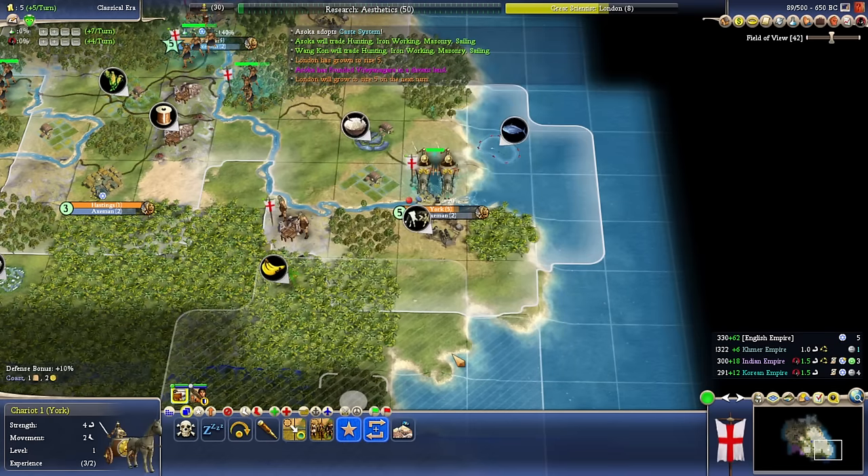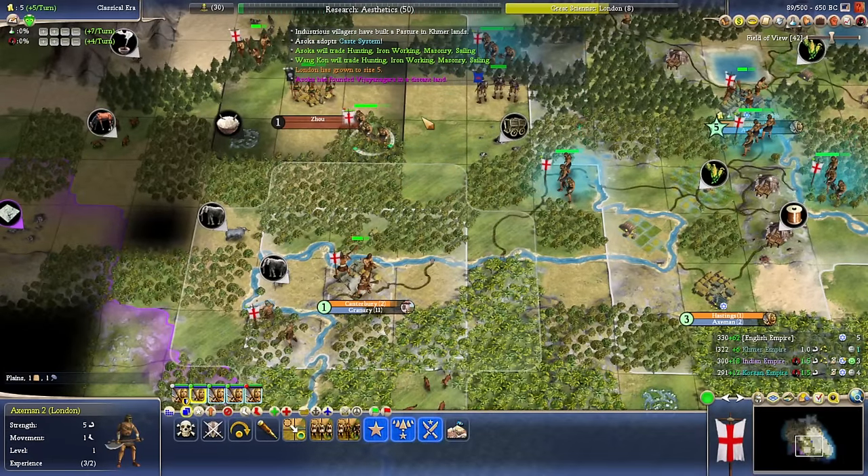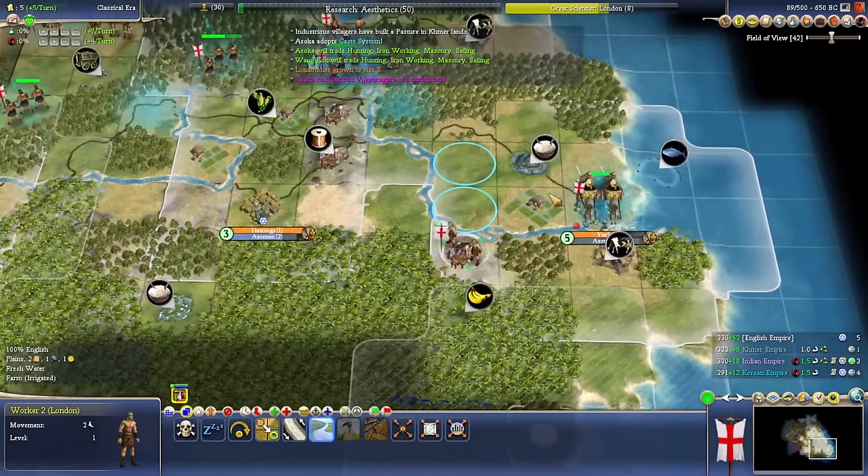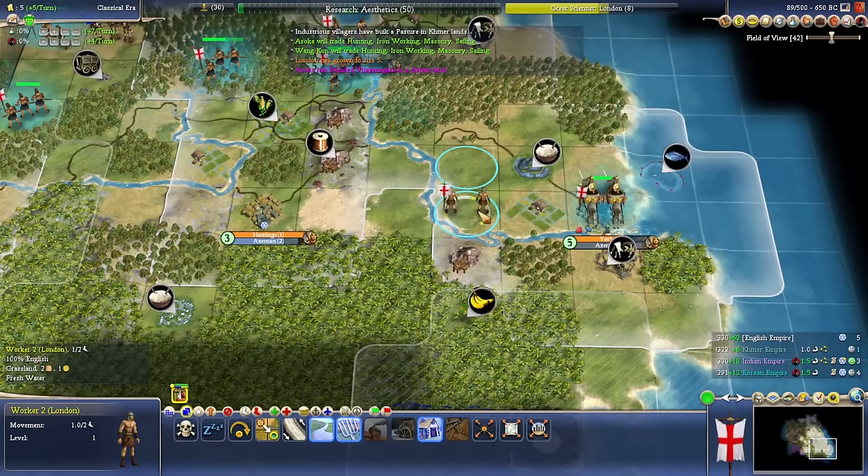We'll get Masonry and Hunting. We might go on that next turn. Let's start building some cottages.